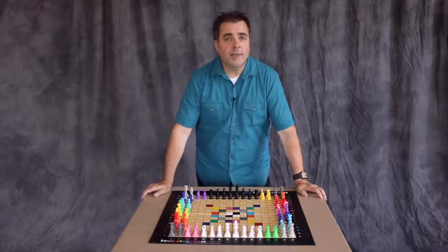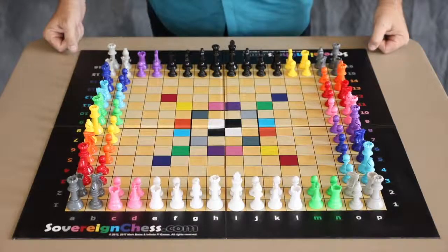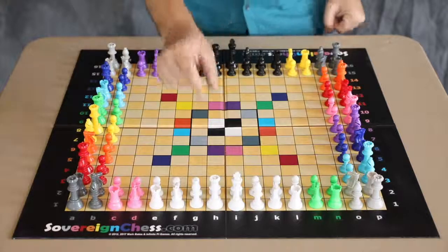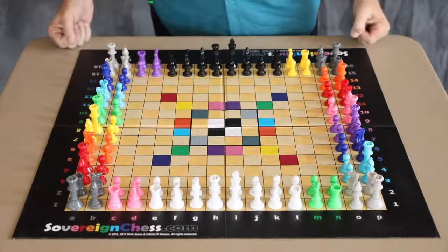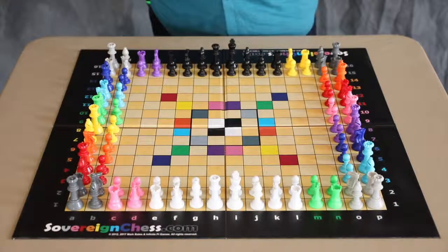Welcome back to another video talking about some of the special rules of Sovereign Chess. True to the name, each army in chess has a sovereign piece. The king represents the most important piece of any chess army because if that king is checkmated, the game is lost. While the king is one of the weakest pieces on the board, it's seen as a representation of the player itself. In Sovereign Chess, kings are very important not just to prevent being checkmated, but also in some of the more special rules that come up.